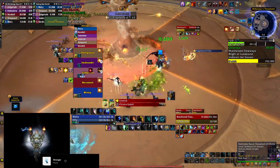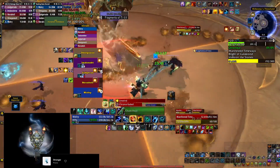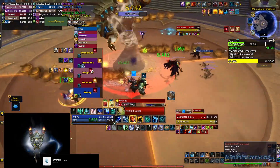During Fragments of Time, the boss expels orbs that you need to dodge, and they move much slower in the dark areas, so try to dodge them there. Generally, just going counterclockwise seems to be working quite nicely.